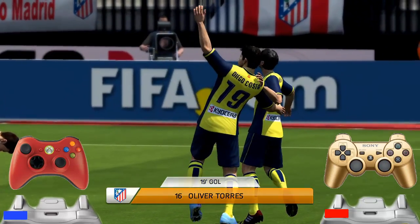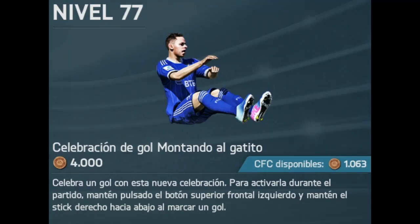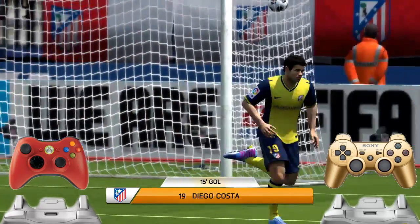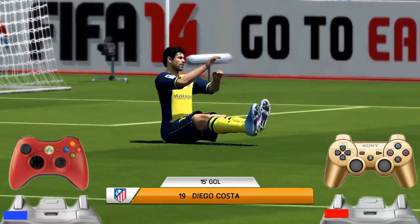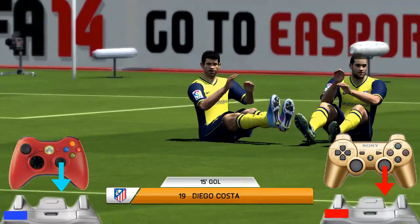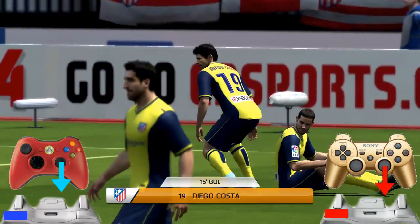Finally, 'Montando al Gatito' — costs 4000 monedas, available at level 77. It looks like the player has an itch! Hold LB or L1 and hold the right joystick downward.